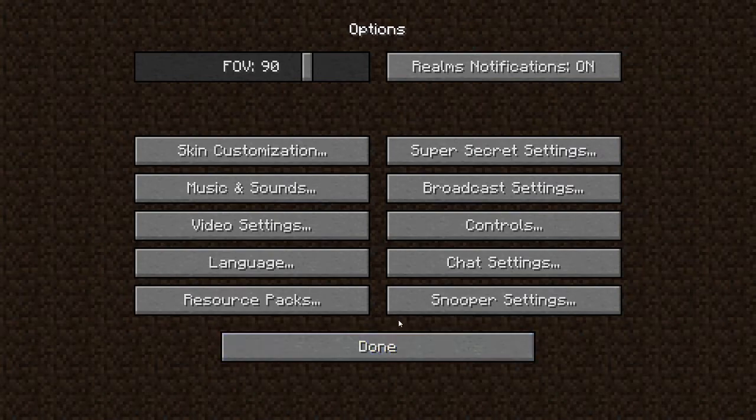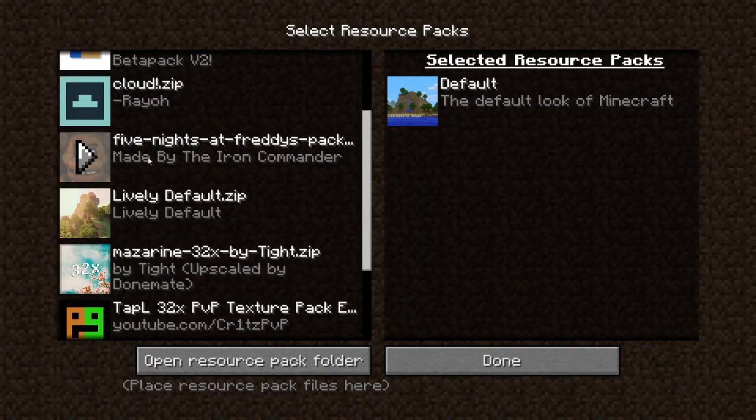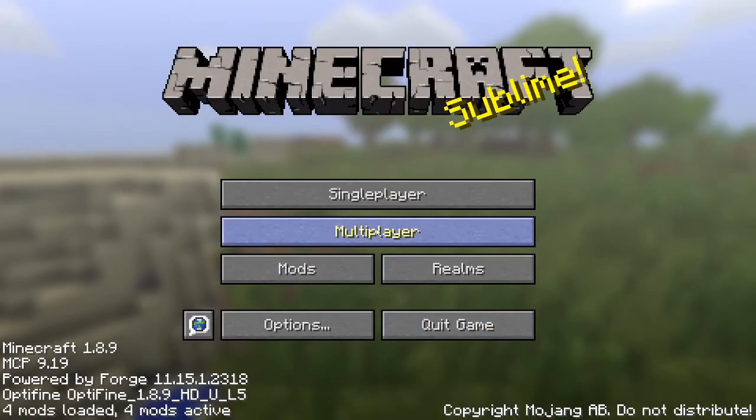In this video I'm actually going to show you the resource pack. It's my favourite resource pack — it's made by the Iron Commander, the person who made the texture pack for Five Nights at Freddy's. If you want to get it, the link will be down in the description below. I'm playing on Minecraft 1.8.9 because it's the version that runs this texture pack.